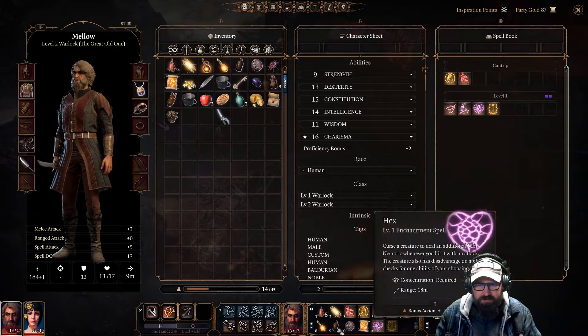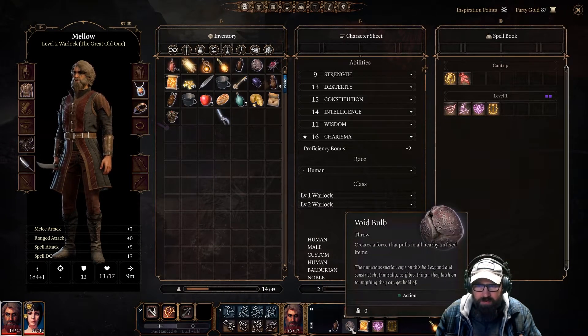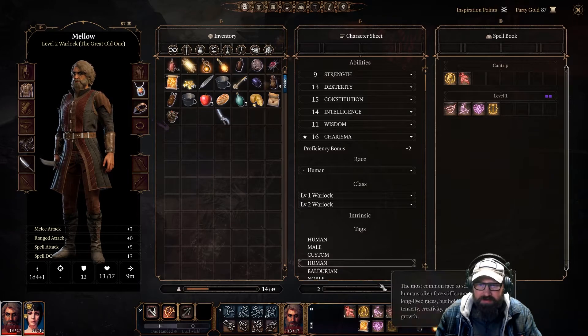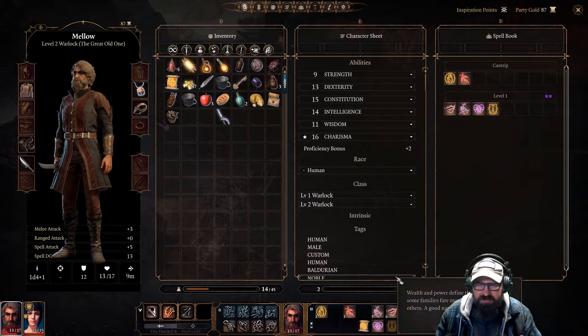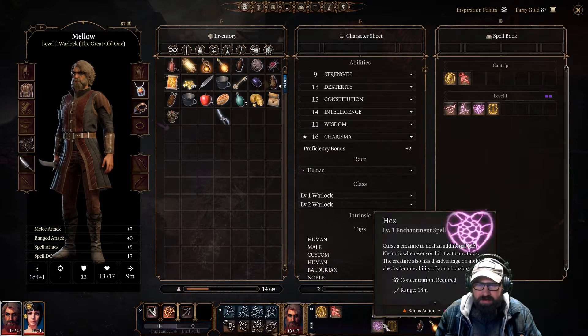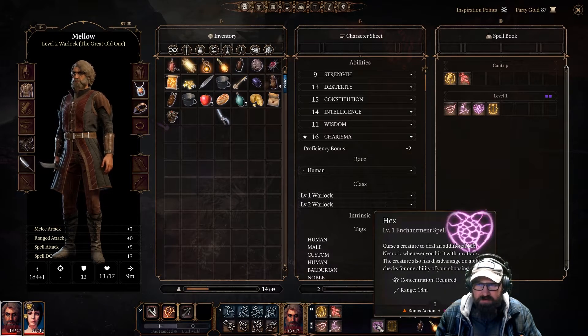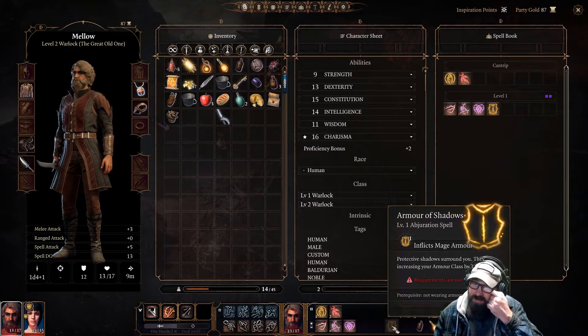Setting up the Warlock's action bar — we've got two cantrips. Adding a couple of extra slots. We've got some fire resistance, an alchemist fire, a void bulb that pulls all nearby unfixed items, and Blade Ward for resistance. Then Eldritch Blast and a scroll. Down here we've got Tasha's Hideous Laughter, Dissonant Whispers, and Hex. I can't wear armor — that's fine. If I take it off, my AC drops to 11 and I have no clothes.